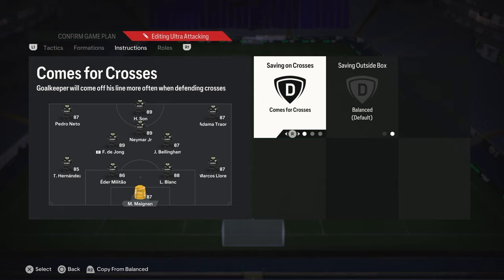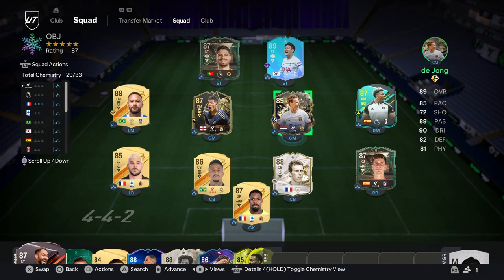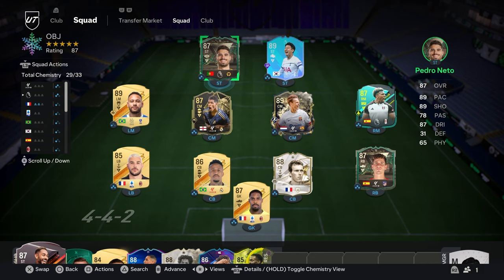Those are the tactics. This is the team I'm going to be playing with — you want to have some big strong meta players as always: your Laurent Blancs, your Van Dijks at the back, your Mendes, your Kyle Walkers at right back, your Neymars, your Bellinghams, your Vieiras — those types of players are very effective on this game. Let's get some gameplay and see what we can cook up with these tactics.